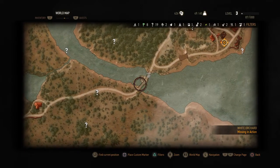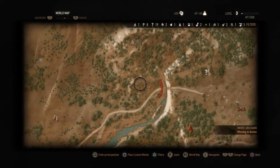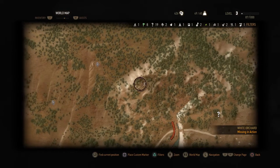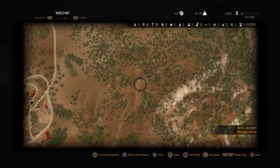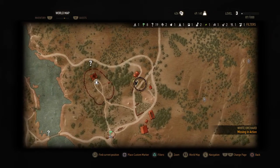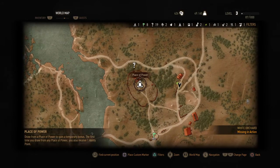Let's recap. Episode 1: we started down here on the bridge and worked our way through these woods up past the crossroads, followed along the river up to this little bandit camp, then we crossed this little ridge to this hidden treasure. Episode 2 started with the wolf battle where we fought about 14,000 wolves, then came down this little ridge, found a hidden treasure, and made our way over to the abandoned mill.